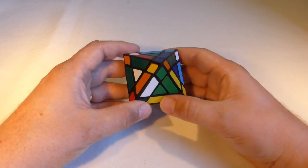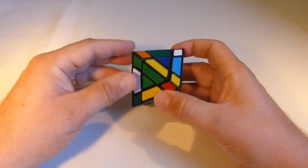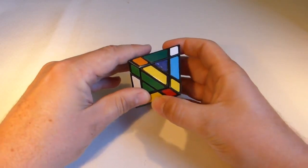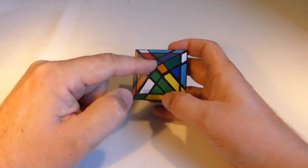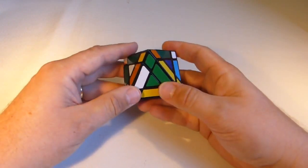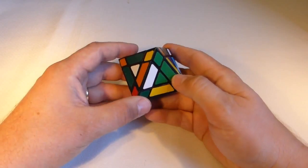G'day folks. In this video I'm going to be showing you how to solve the 3x3 Trabers Octahedron. It's this puzzle here and it turns like that. It's an interesting one — it's a 3x3 shape mod. What are essentially the centers are now these bits here, and these centers behave as corners, so it's a little bit different. It's quite a fun puzzle and it's not a hard puzzle.